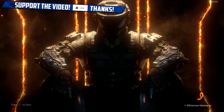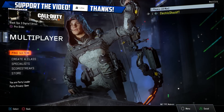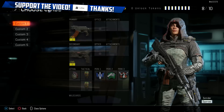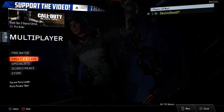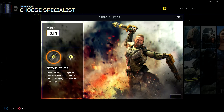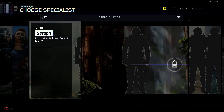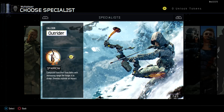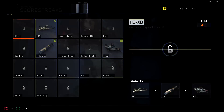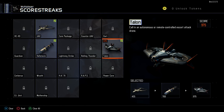Here we go — here's the Create-a-Class. I don't really have anything unlocked since I haven't played it yet. Here are your Specialists, and I'm pretty sure you can unlock all of these by leveling up. I picked Outrider, with the bone arrow ability, and for scorestreaks all I have unlocked is UAV, Hellstorm, and the Talon.